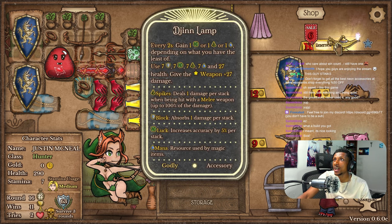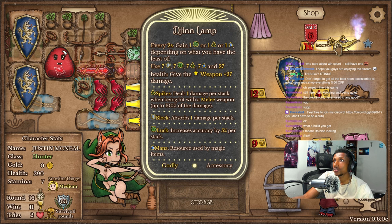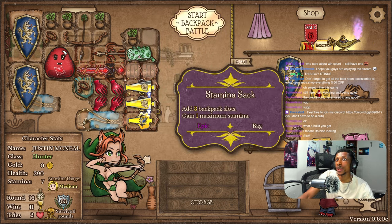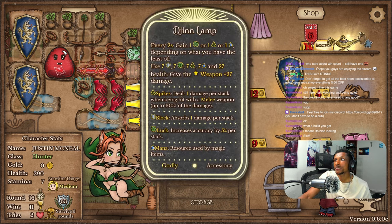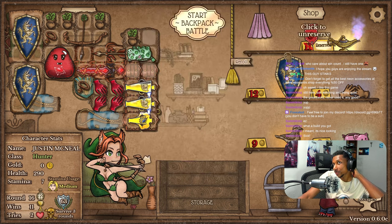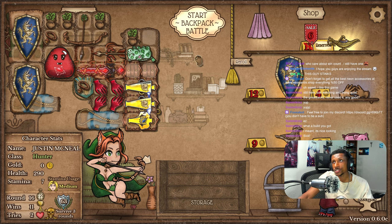And then these — every two seconds I gain luck, which helps with my crit, or pierce, which helps with my damage. When this is every two seconds, I could put this down here — so that's 70% faster, which is like every 1.1 seconds or something like that. I can make it even faster if I were to use fanny packs and all that jazz.